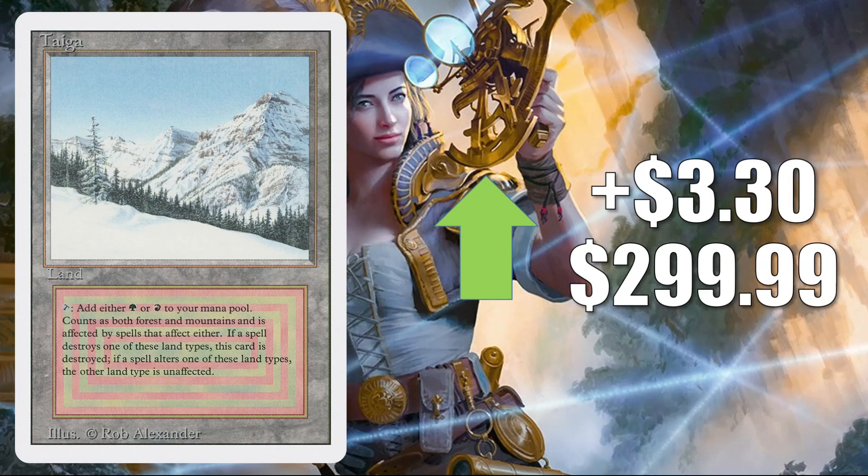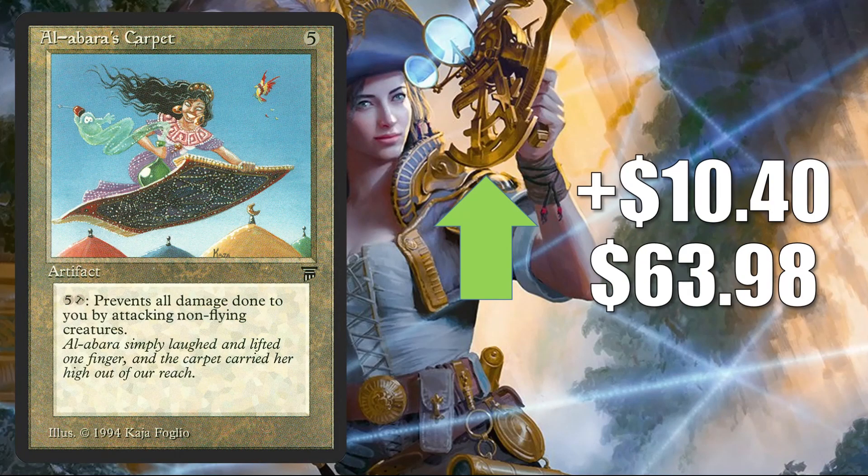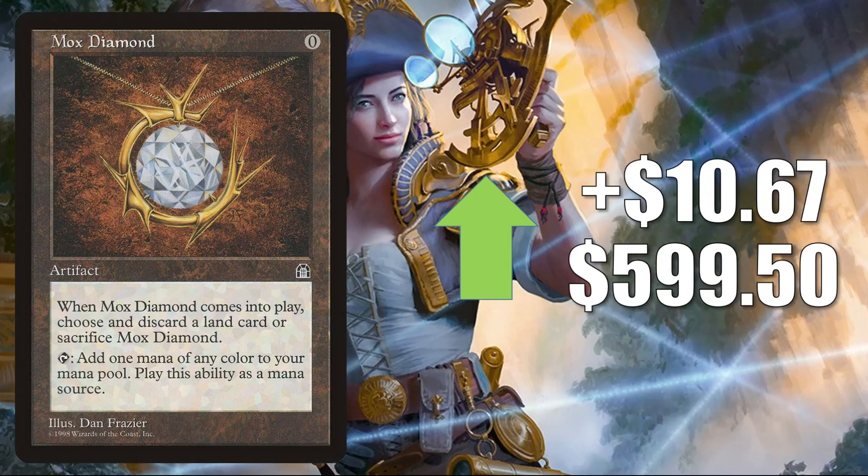Taiga from Revised up $3.30 to $299.99 this week. Alabaster's Carpet goes up $10.40 to $63.98. Mox Diamond from Stronghold — this did get printed one more time in foil in From the Vault Relics — but this Stronghold copy is going up $10.67 to $599.50 this week. Another card we haven't seen a lot of recently on the Market Watch, but it has been an expensive card for a long time. In Legacy, this is in Lands and Four Color Loam, and another card you'll find in a lot of different Commander builds.